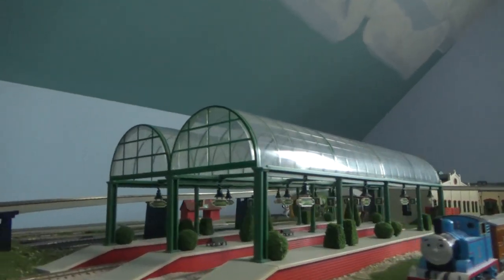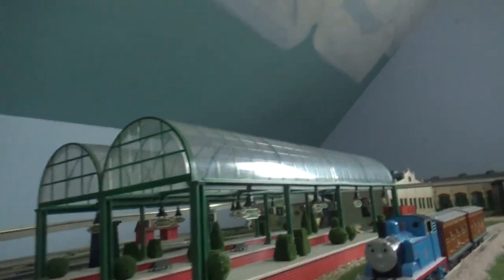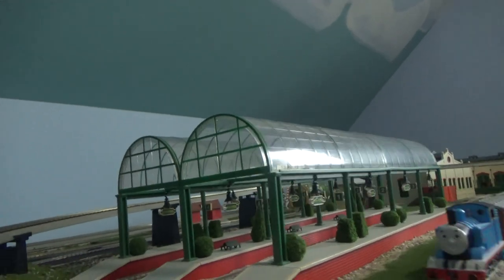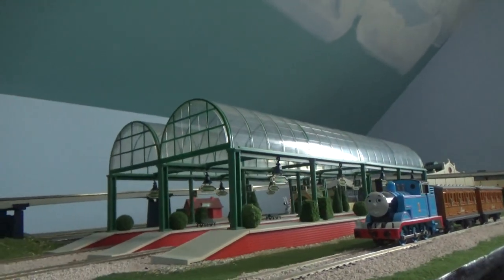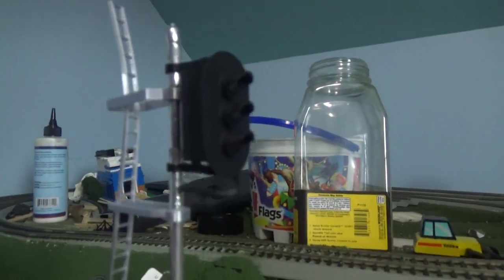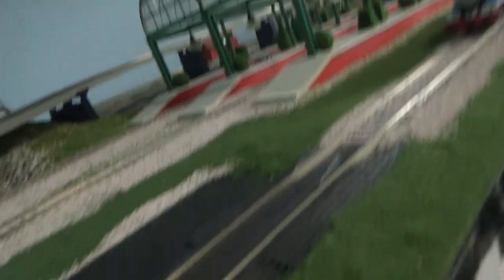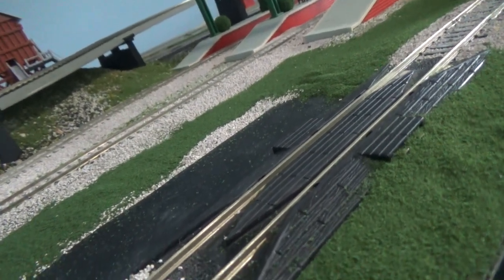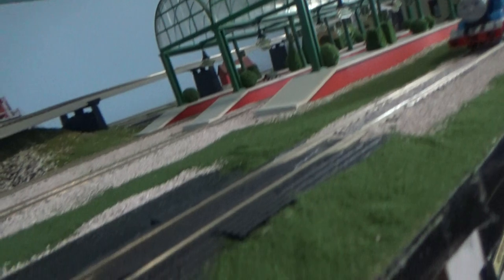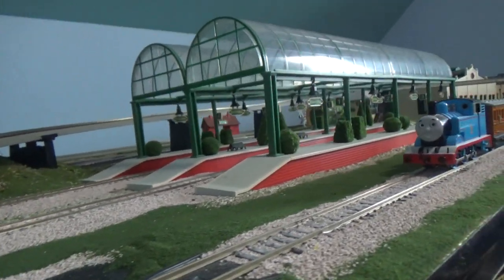Right over here we have a big station for my branch line that I showed you yesterday. You can see it has some bushes and it has some chairs, and we're about to get some more chairs very soon. Right over here we have a signal so that way the engine goes right over there or the other side. And right here we have a road. We also put a railroad here so the buses and vehicles — even though there's actually a lot of grass in here, I feel like we're about to put some road in here.